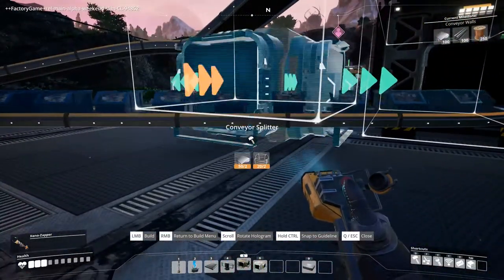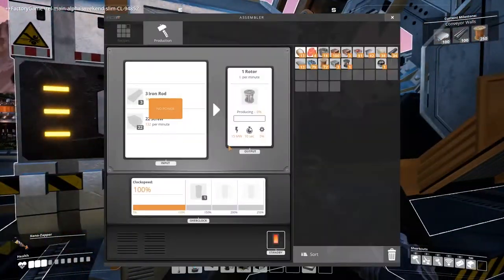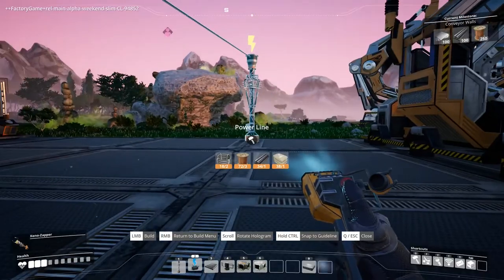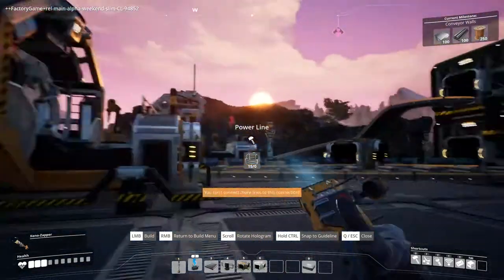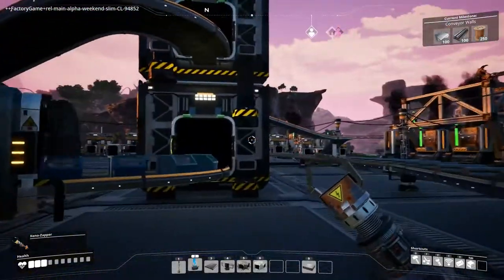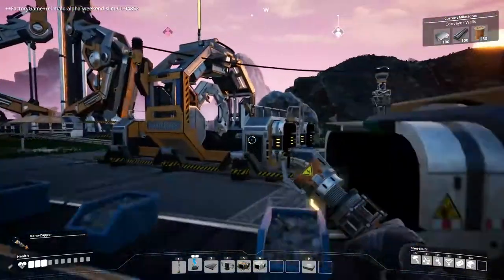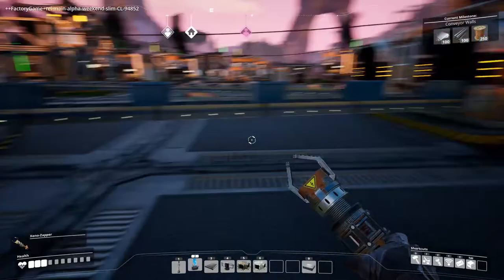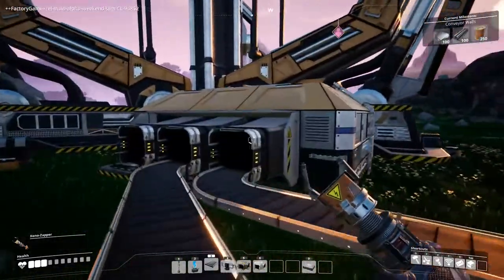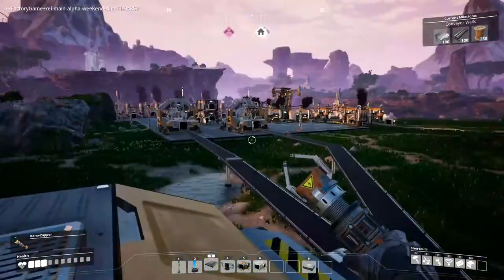Iron rods and screws — the screws can obviously come from here but iron rods actually have to come from all the way back here. This is a split — beautiful! So what we're going to do is take this off of here and then go up towards the conveyor that way. Let's throw a splitter on the line — beautiful. It's nice and flat so we can move this over that way. No power of course! I should have a nice line for powering this stuff over here. We've got the power flowing, the rotors are being produced.